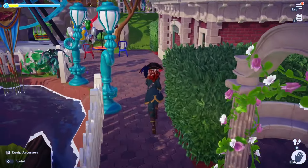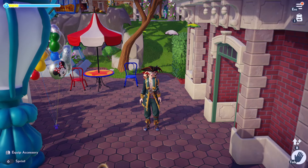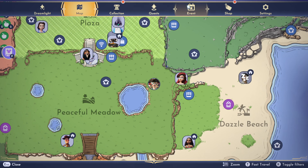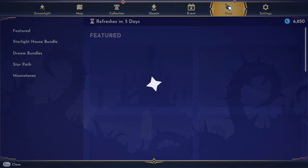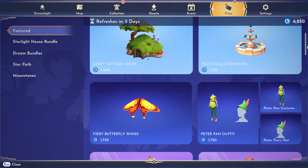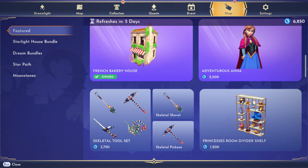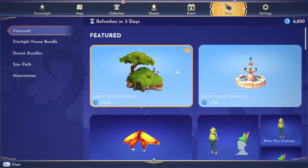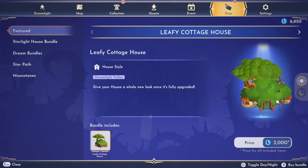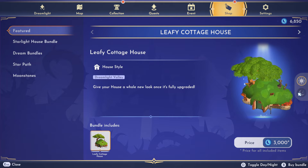Alright, let's go ahead and check out the new premium shop. They need to stop doing this - there are so many pretty items! Okay, let's start at the top. Leafy Cottage House - oh my gosh, it's like a little hobbit home! Oh my gosh, that's so cute.